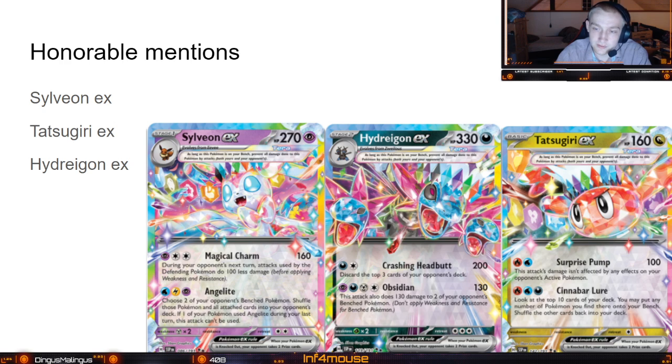Then we have Tatsugiri. We've seen some Japanese players play Tatsugiri with Pidgeot and Hydreigon. The reason is if they set it up on the first turn and get Cinnabar Lure going, they have a perfect setup bench by turn two. If you get that going and get the Cinnabar Lure up, it's very hard to get close to the deck because of Hydreigon and the control from Pidgeot. Personally I think it's something we should look out for, but I don't think it will be the big one.